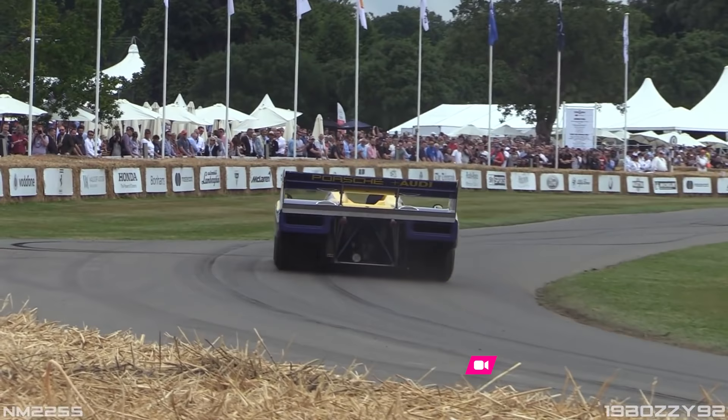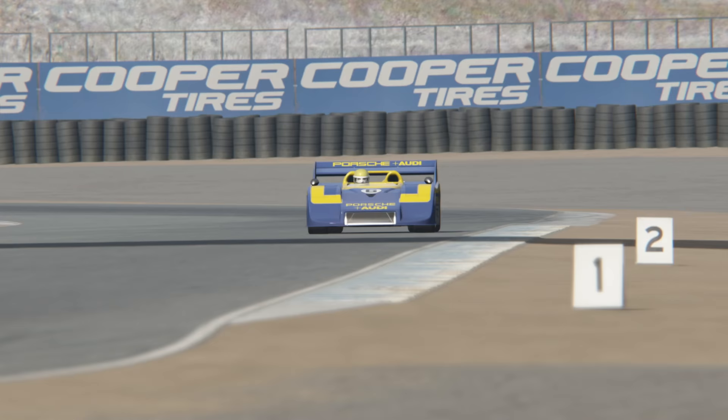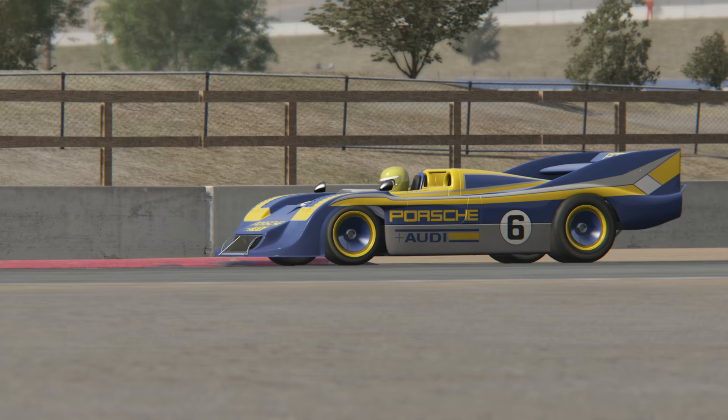What about taking the best Can-Am car ever built to one of America's most challenging circuits, and using modern gaming technology to bring it to life? There are plenty of impressive Can-Am mods in existence for the early days, but one car lies within Assetto Corsa's first official Porsche DLC pack that was so incredibly fast, it arguably triggered Can-Am's eventual demise.